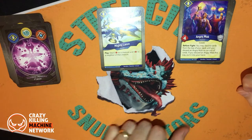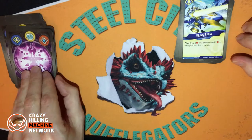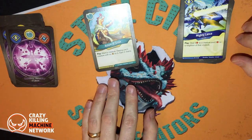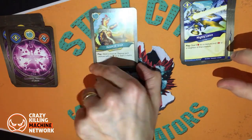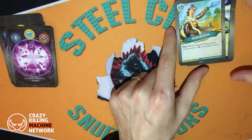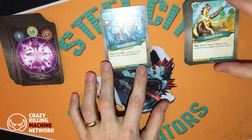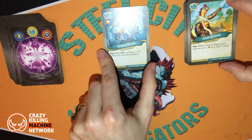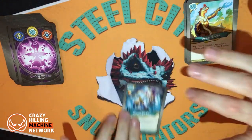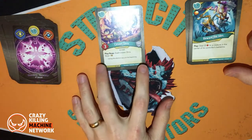Mighty Lance play: deal three damage to a creature and three damage to a neighbour of that creature — a nice bit of spot removal. And then we're on to Saurian now. Axiom of Grisk — nice to see a board wipe. Beware the Ides: deal 23 damage to a creature in the centre of the controller's battle line. I hate leader cards but it's a decent bit of spot removal.